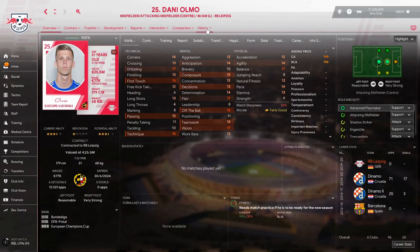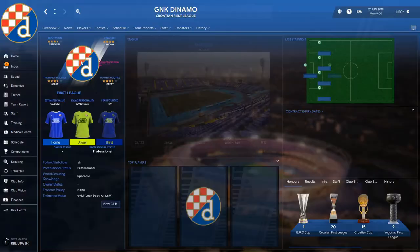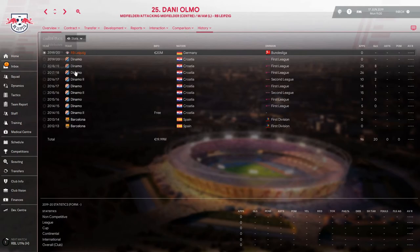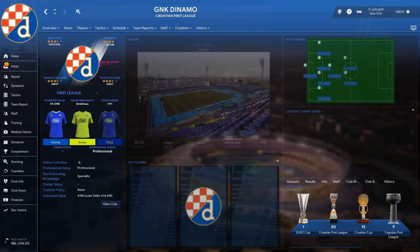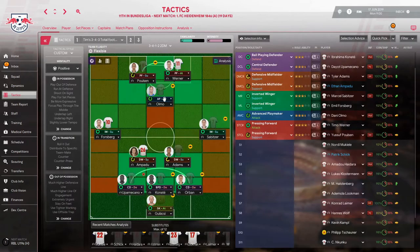Our attacking midfielder is Dani Olmo, who came over from Croatia. Let's see how he's going to do in his first season here. Up front, our two pressing forwards are Poulsen and our other key player, Timo Werner.